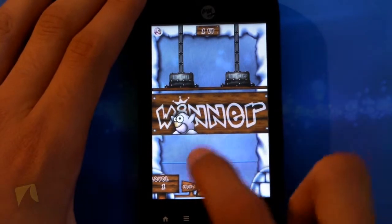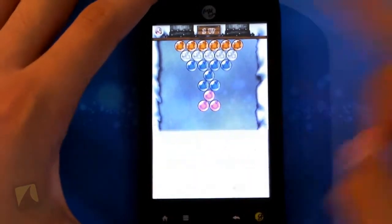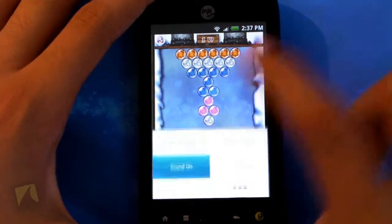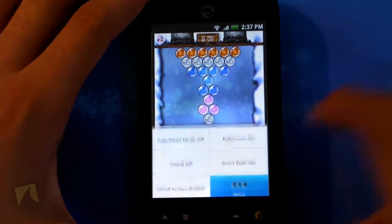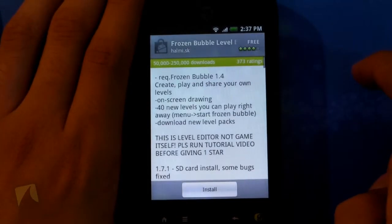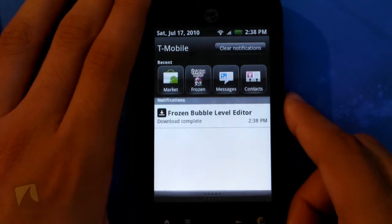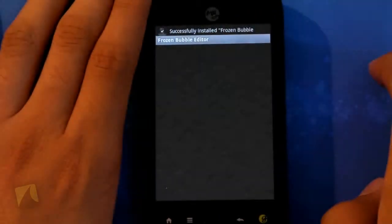You can tap menu. You can turn color blind mode on — as you can see it actually has little indentations on the bubbles themselves, which is great. Full screen on and off — so you see I have my notification bar and I can interact with it. I can have the sound off or on. There's also a no rush mode I can turn on or off, which has no time limit. I can go to About, hit More, start a new game, or go to the level editor. As you can see it takes me into the market and lets me download an application called Frozen Bubble Level Editor, which is absolutely free.